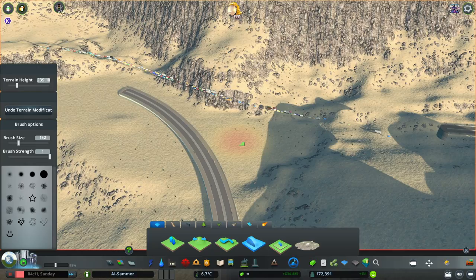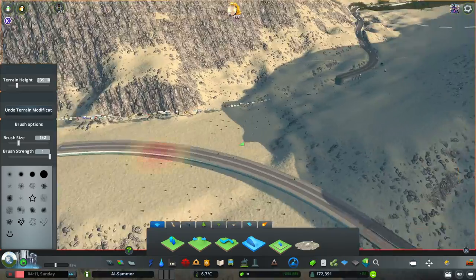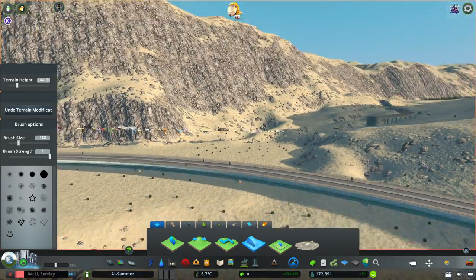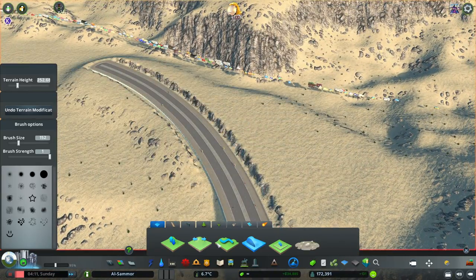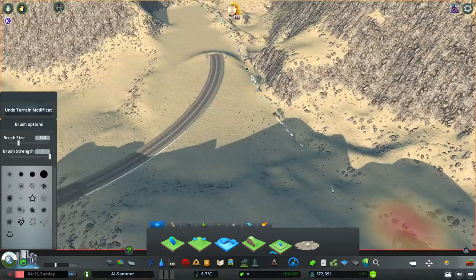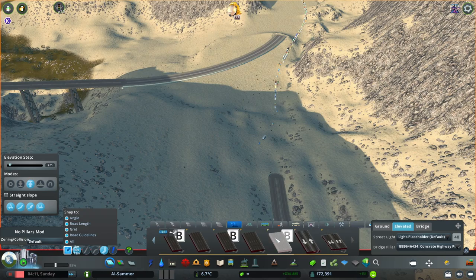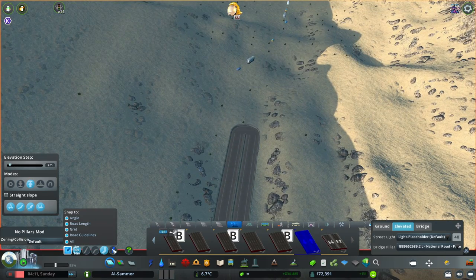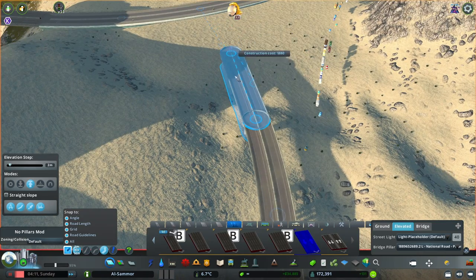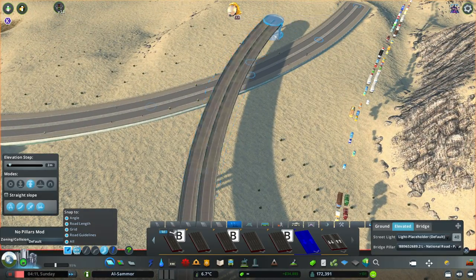Over here is going to be where we make the new connection that connects up with the old highway. I've flattened it all out and I've changed the road type, because the highway road that I was using is good until you make connections on it, and then it starts to get really buggy and weird. So I changed it to this other road here, just because it keeps the median in the middle of the road, it doesn't make it disappear, and it just works very well — I use this road a lot.